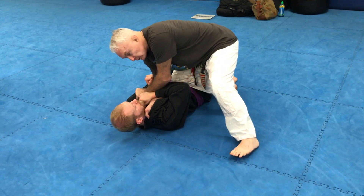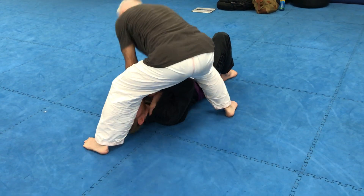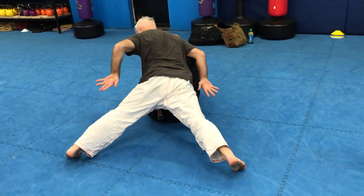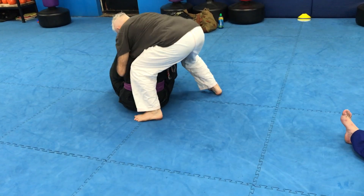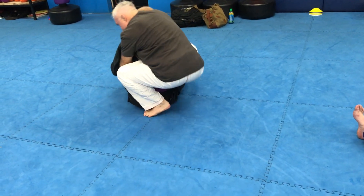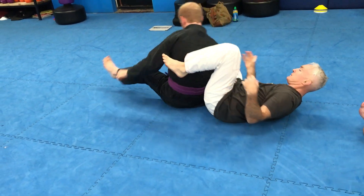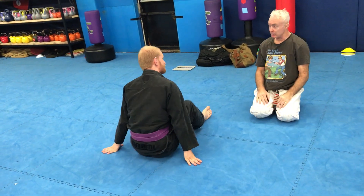My left hand foot will now go to the front of his head. And now — angle pressure. Step up, rip, jump to the corner, accidentally kill his arm, and choke his neck. Like that. So we'll just do a back take from the knee-ride, right.